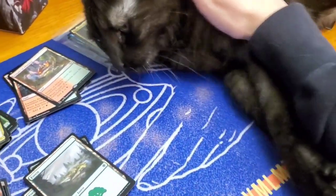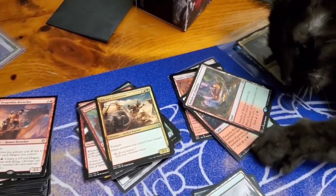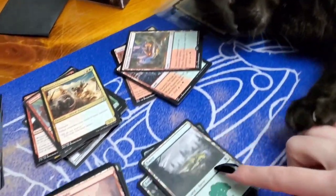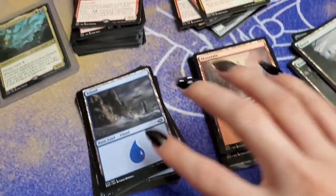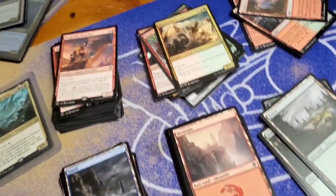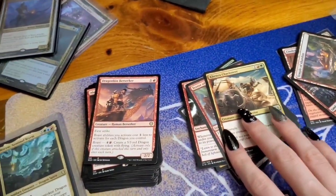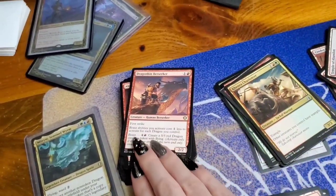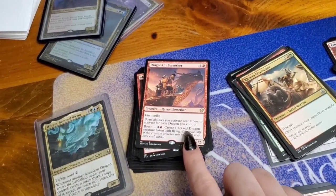The pile that Onyx is guarding is fancy lands, as I like to call them, meaning non-basic lands. There are 10 forests, 10 mountains, and 10 islands each. The next pile is random cards I had in my collection that I might put into the deck, and the last pile is all the cards that I separated from the pre-con I bought.